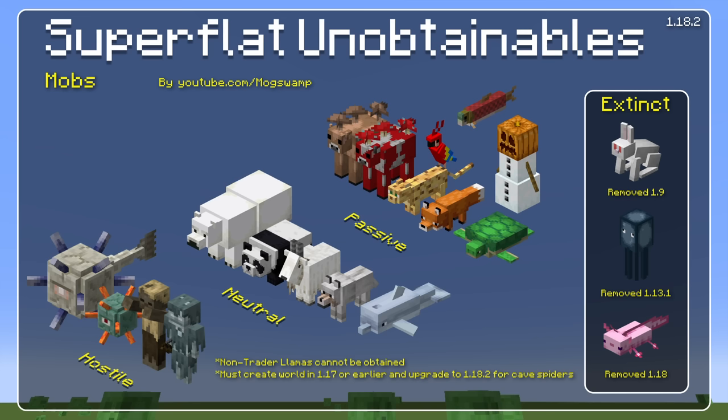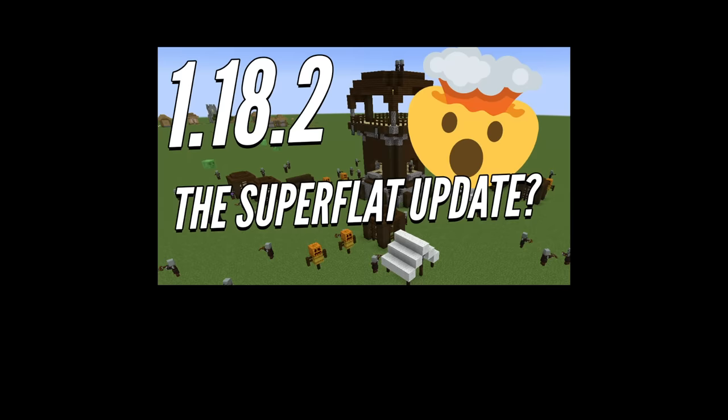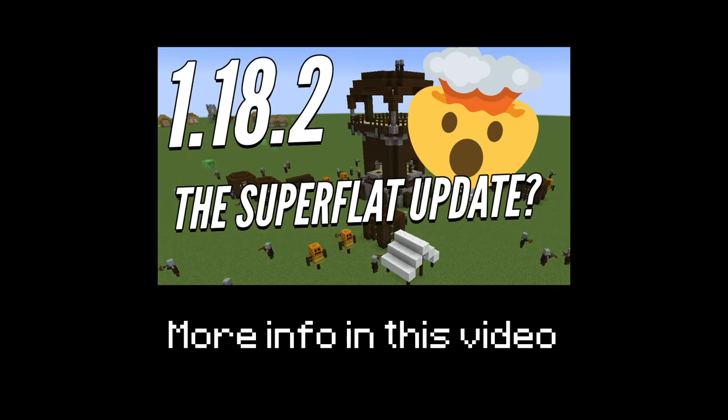Sadly, the rest of the mobs in this image you're never going to see in superflat, but in the second half of this video I'm going to go over some ideas for how Mojang could make them accessible. To list them off: you can't get mooshrooms, ocelots, parrots, salmon, snow golems, foxes, turtles, polar bears, panda bears, goats, wolves, dolphins, guardians, elder guardians, husks, and strays. There are two asterisks — the only llamas you can get are trader llamas, and you'd need to create a world in 1.17 and upgrade to 1.18.2 to get mineshafts with cave spider spawners.